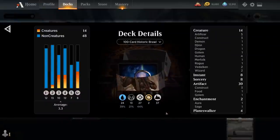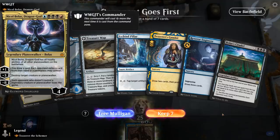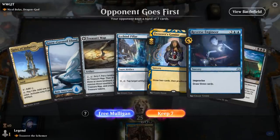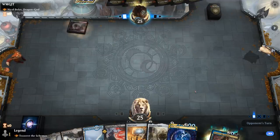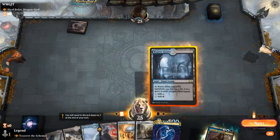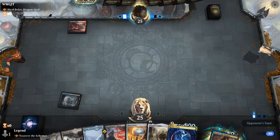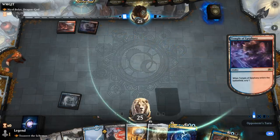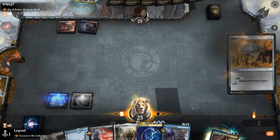That's our deck — now let's jump into some games! We're on the draw against the Nicol Bolas Dragon-God deck. This hand feels a little slow with not a lot of ramp, so let's take our free mulligan. This hand is better. Mind Stone still needs black mana to cast Tezzeret, but if we can cast Tezzeret and take an extra turn along the way, we can quickly reach his ultimate.